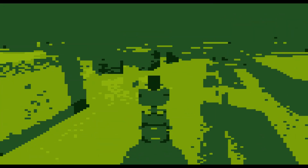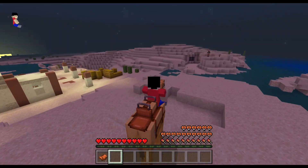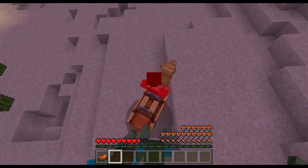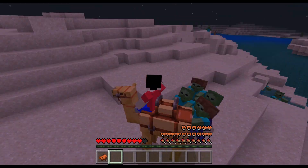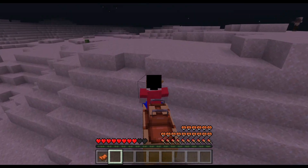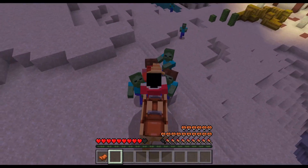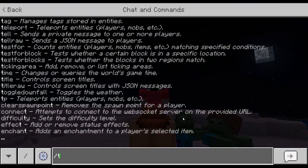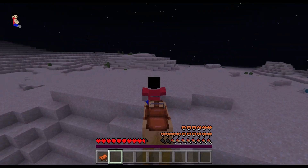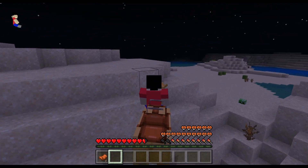Another cool thing about camels is that they can resist zombies. If I go to survival and find some zombies, you'll notice they can't actually reach me while I'm on the camel — I can hit them and they can't hit me. You do have to be a little careful though, because if you hit a zombie it'll jump a little and can hit you. Camels can also dash — unlike horses that just jump, camels can actually dash pretty far.